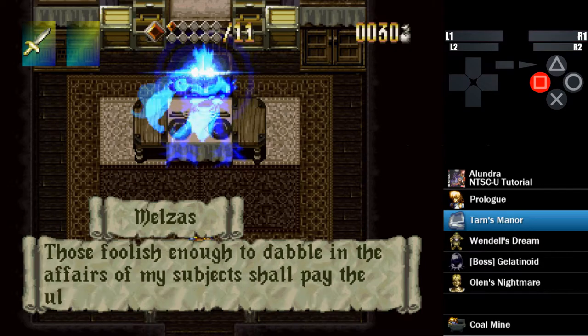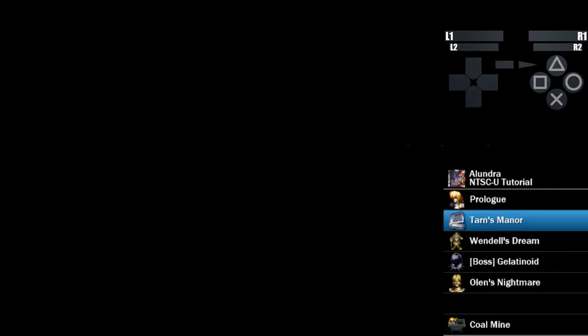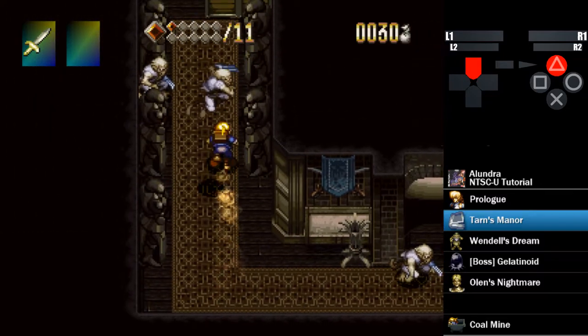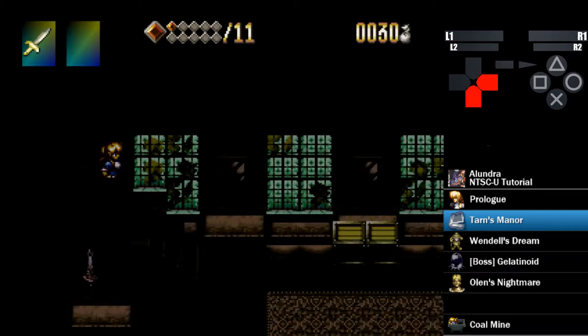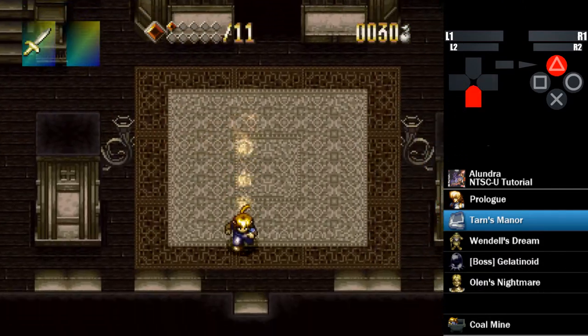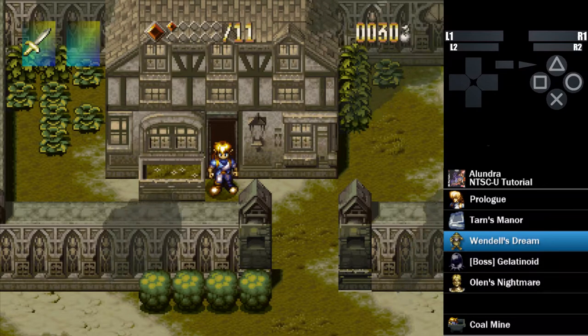Melzis talks to us in the little cutscene here. Now we're heading out of the manor — back to the big room and we exit the same way we came in. Right out this way, down the stairs, and back to the door we came in. This is where I split, right there, once the screen turns black. Now we're going to head back to Inoa, back the way we came.